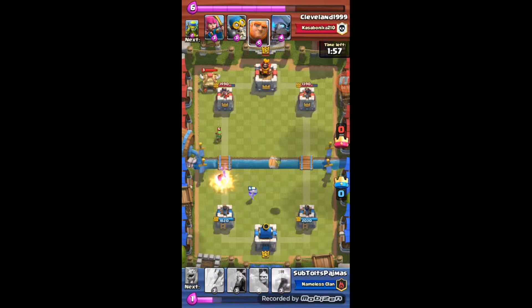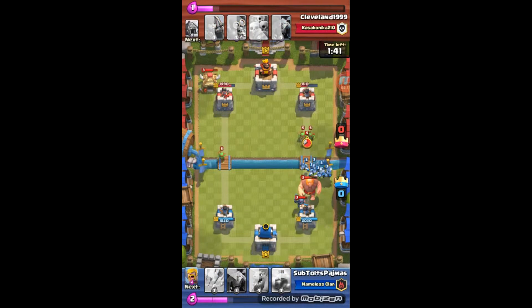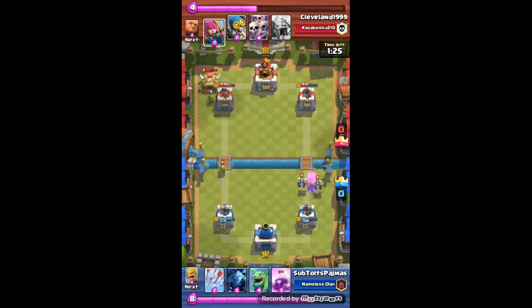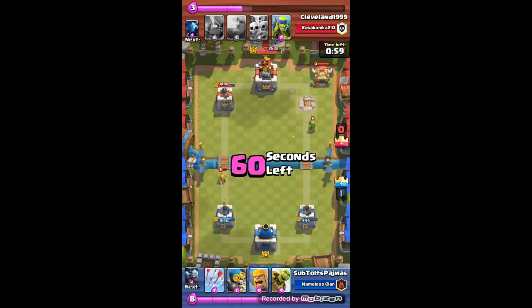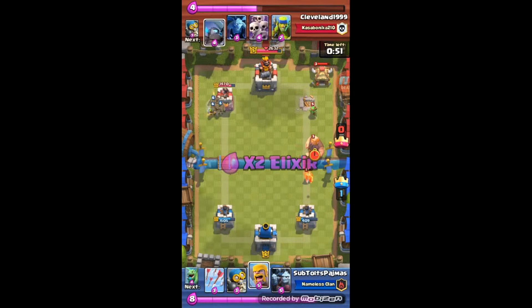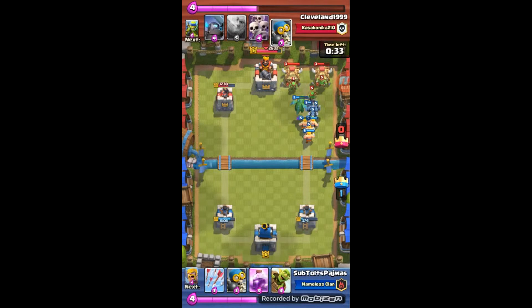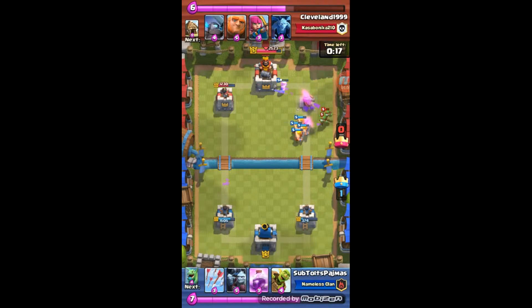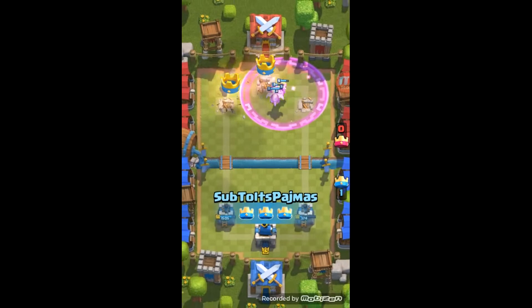I'm not finding the running troops really useful here. If I had a witch, that'd be a different story — with witches it would be a lot nicer. I'm trying using the cannon. I got that right tower down. I can't seem to get the left tower for the longest time. Those late spells are actually really OP. That's the end of that match.